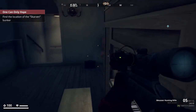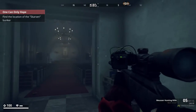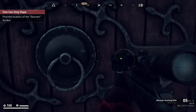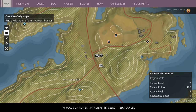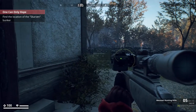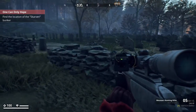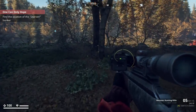We should find the location of the Skarven bunker. We have saved our spot in the house. We are supposed to go down that way, so I'm going to place a waypoint so I can more easily find it. We're going away from those nasty robots and we should find the location of the Skarven bunker.